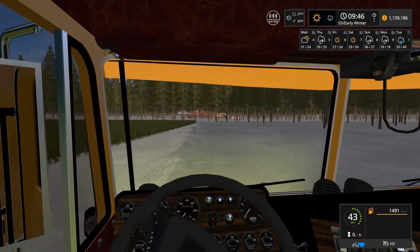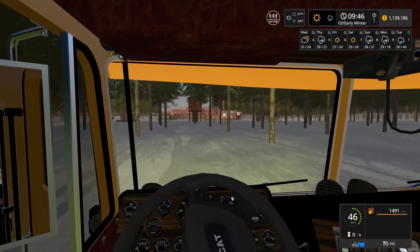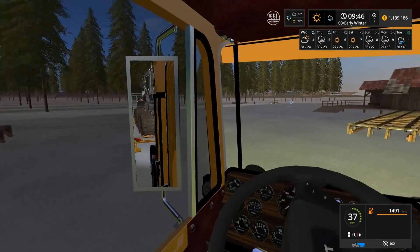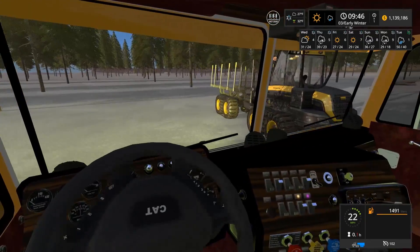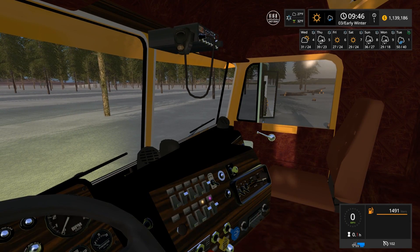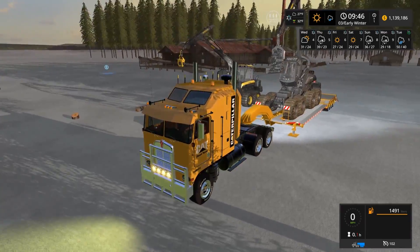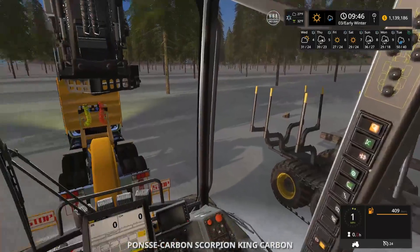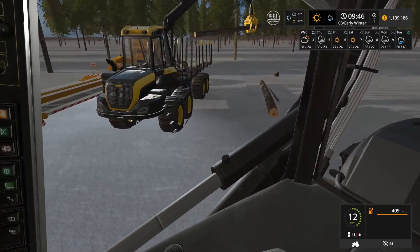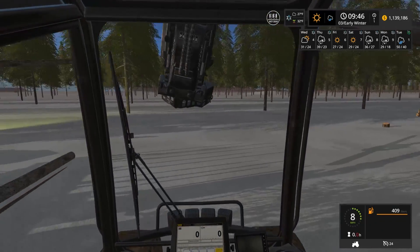There's the sawmill. We're going to drop this guy off here, and I'll probably leave the Cat here too for now. We drop the Scorpion King off right here with the rest of the logging equipment. Throw the supports up, drop the ramp, and unlock the load. Now the Scorpion King is at the logging site.